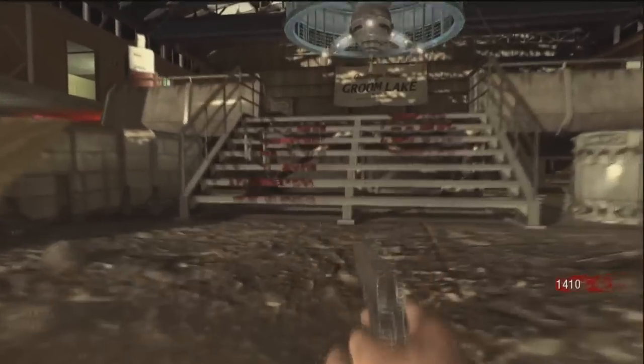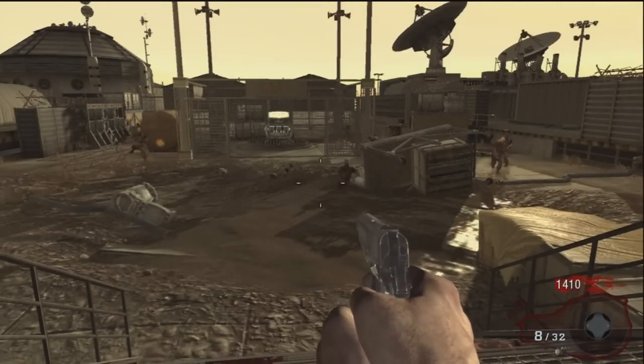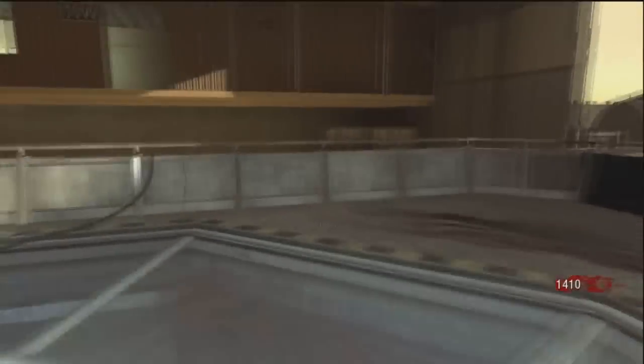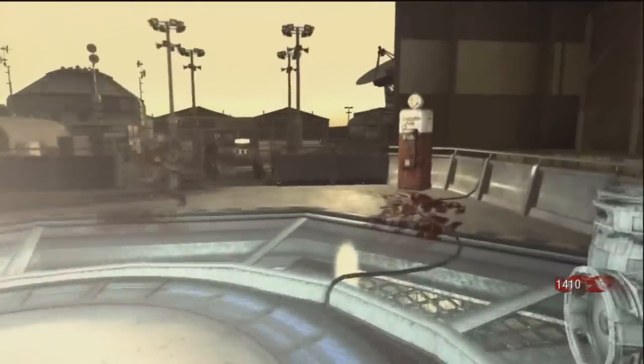I'm going to head back to the middle, and here they come. Keep in mind you only have two grenades and about 40 rounds. I'm going to wait till they get up here, move to this side. I'm looking for an opening — there it is. I run through it, go back to this corner, and move slowly around looking for another opening.